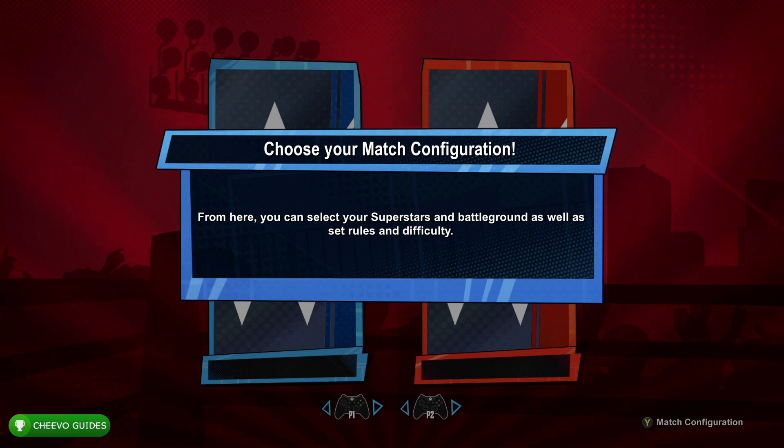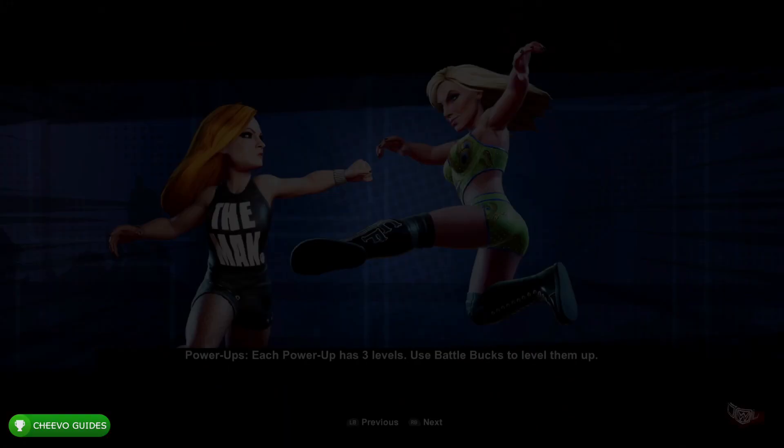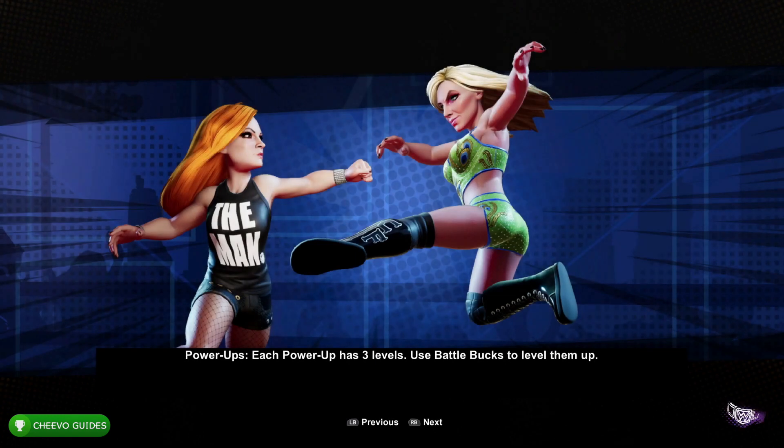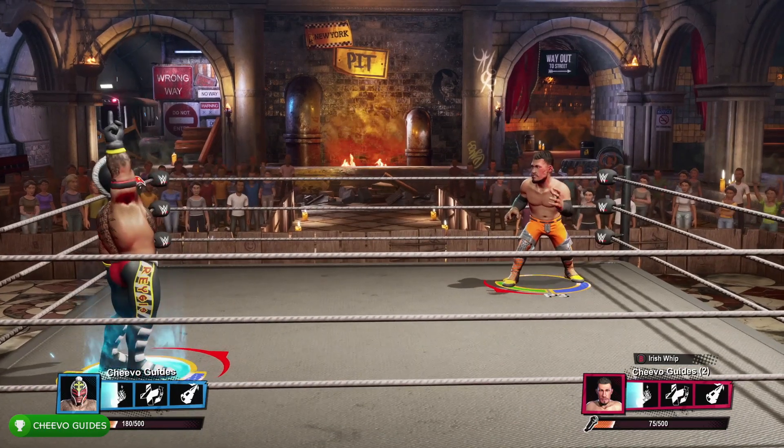Then we're going to have to choose our fighters. Ultimately the fighters that you select don't matter too much — some of them do have faster taunts than others. However, if you're playing against a second controller it doesn't really matter because they aren't going to be interrupted anyway.